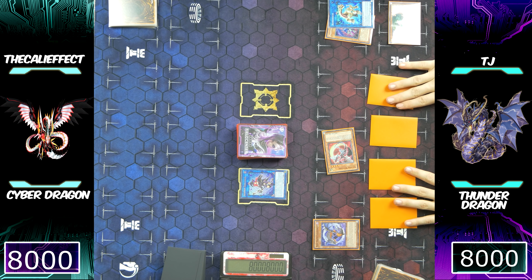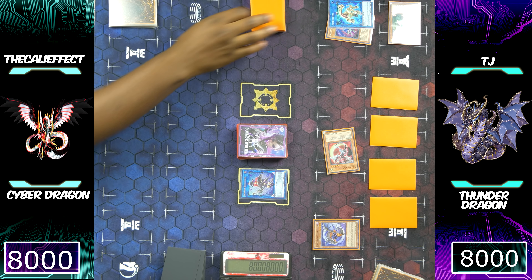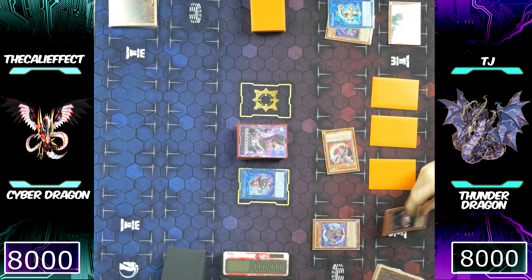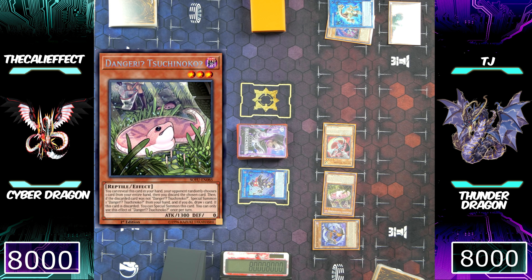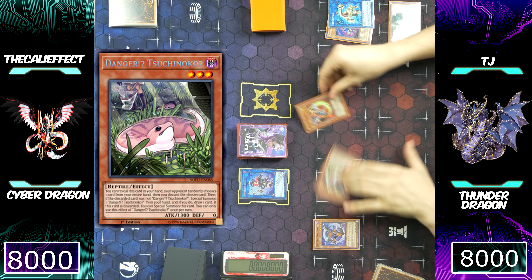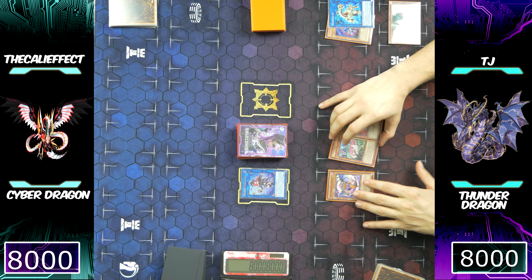He's going to activate that Danger Sunoco, guaranteed to summon itself to his side of the field, which is probably the reason why he went through that combo sequence. Unfortunately, I'm not going to hit a Thunder Dragon monster — I'm going to hit Danger Sunoco. So he's going to go ahead and special summon it to his side of the field anyway, because it is a guaranteed summon.